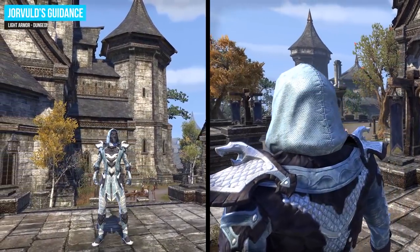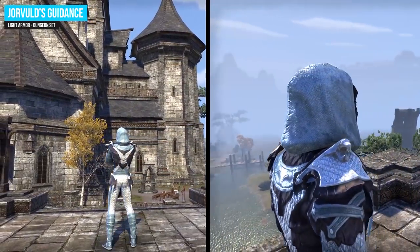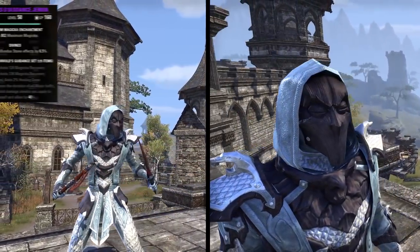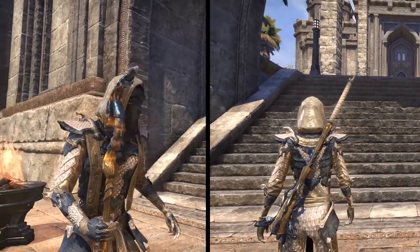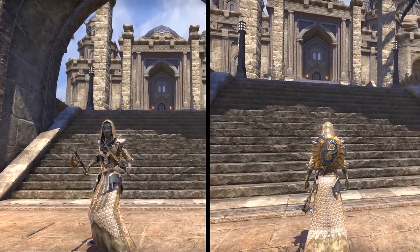Yokudan World's Guidance is a light armor set and you can collect armor, weapons, and jewelry pieces of this set. 2 pieces adds Magicka Recovery, 3 pieces adds more Magicka Recovery, 4 items adds Healing Done, and with 5 items this set increases the duration of all major buffs, minor buffs, and damage shields you apply to yourself and allies by 40%.